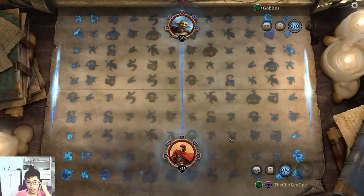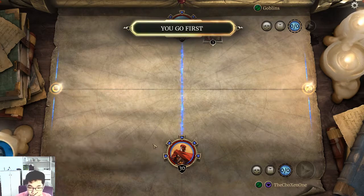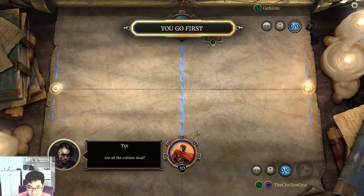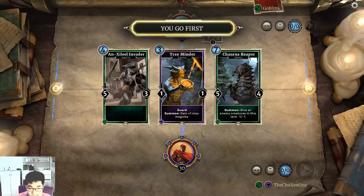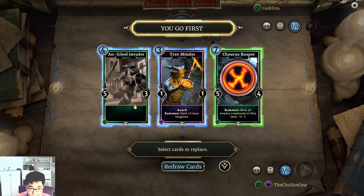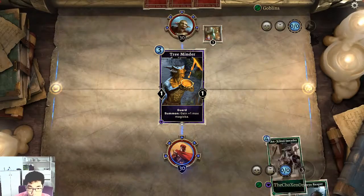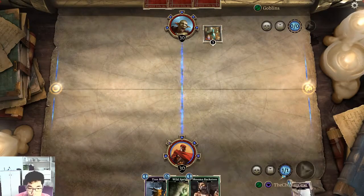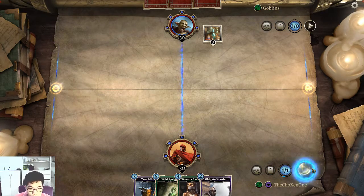Up against the Goblin. I have to play this deck because it's part of the quest. I like this tree. I don't need this guy. I don't really need this guy either. Oh boy, I'm going first. Redraw! I like this old gate 1.